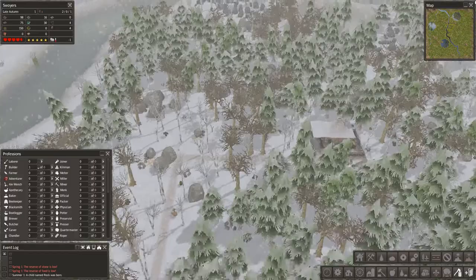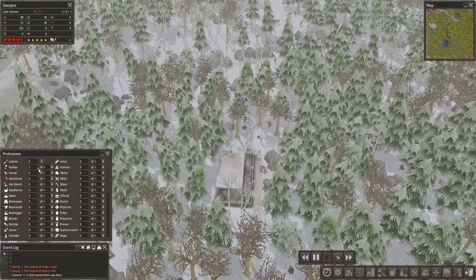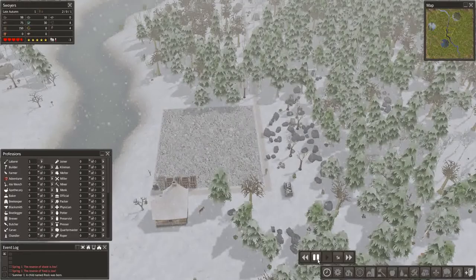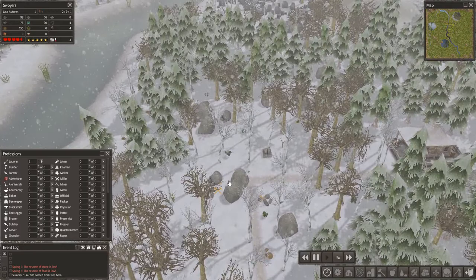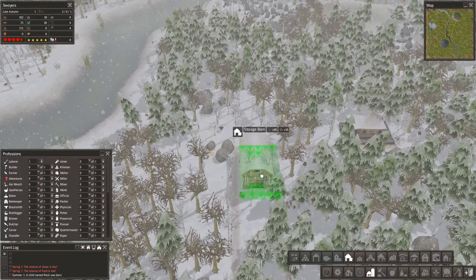Once you're done, you can stop being a builder. I did set that to gatherer, right? Yeah, I did. We already have 16 stone. 16 stone — funny.